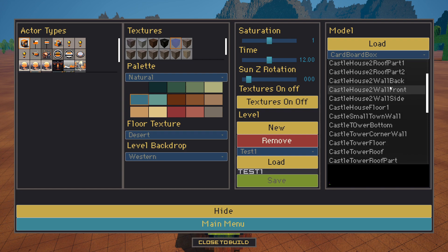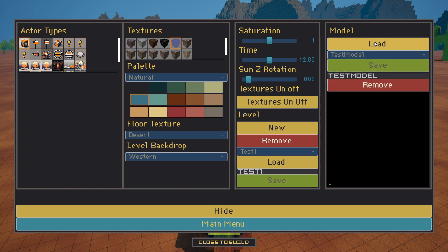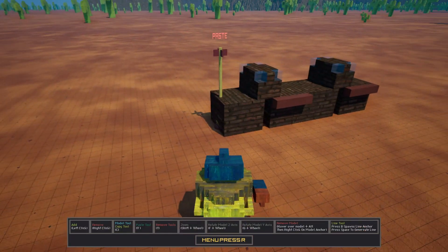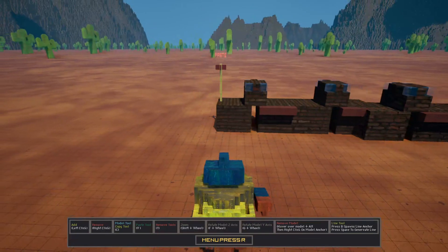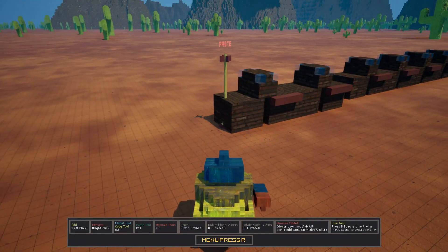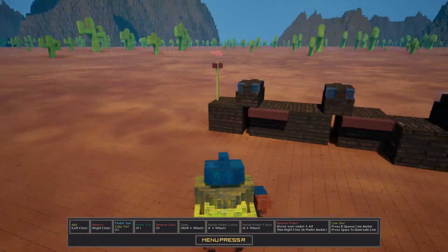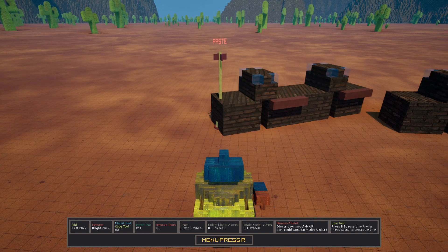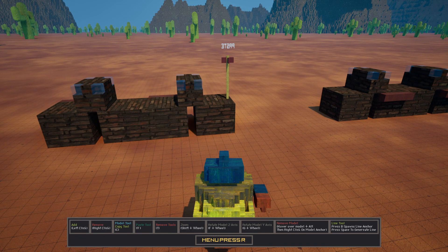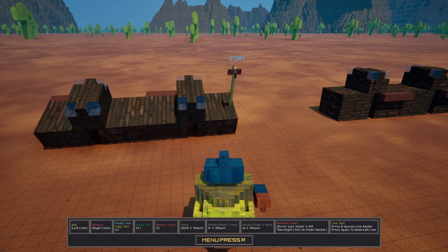Now we're going to load in the actual model we just created so we can spawn it all around the level. Our model is now in the scene. Here I'm rotating with F and the mouse wheel, and this is rotating with G and the mouse wheel.